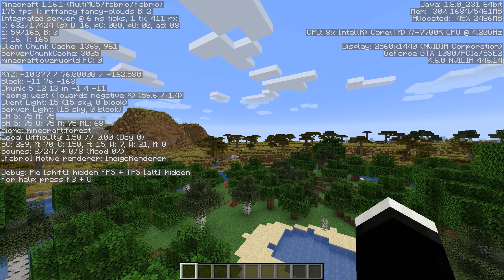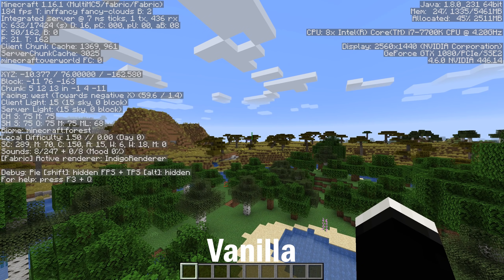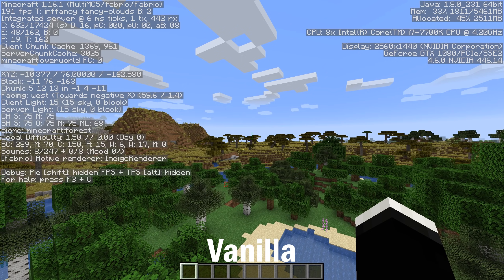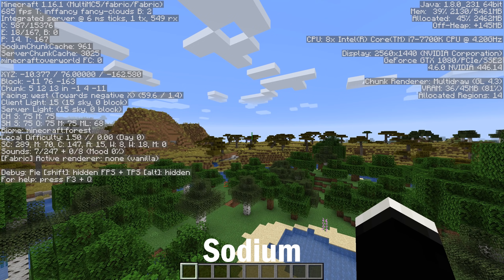I'm going to be comparing identical scenes, both with and without the mod installed, playing on the exact same settings, which you can see here. To start things off, I will not have the Sodium mod installed, and as you can see, I'm sitting at about 200 FPS. That's pretty good, but I'm playing on a 1080, so that's pretty expected. But let's go ahead and switch to the Sodium mod, and as you can see, my FPS is now sitting at above 700. Just by installing one mod, my FPS went up by over 500. That's just absurd, honestly.